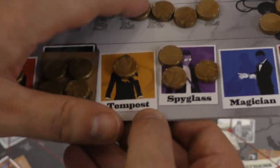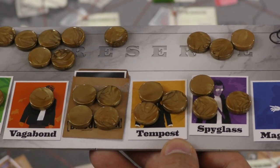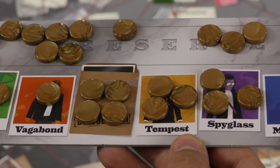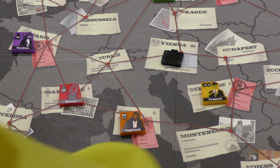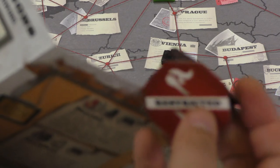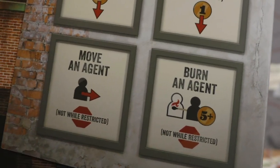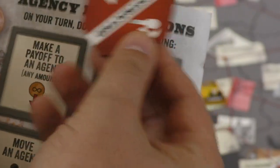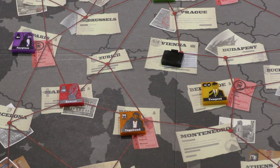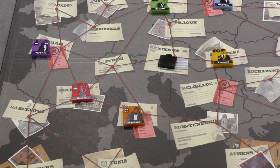If I had three coins on Tempest and she says 'one,' I can say 'two' — I don't need to reveal all my coins, but you must be honest. If she doesn't have more than one coin, she takes a restricted token and hangs it over her shield, meaning on her next turn she can only make a payoff — she can't move or burn an agent. It's just a one-time restriction. If you succeed through all challenges, you move the agent and use their special ability.